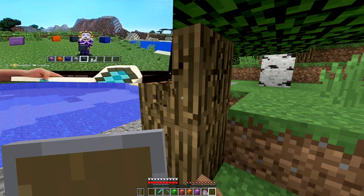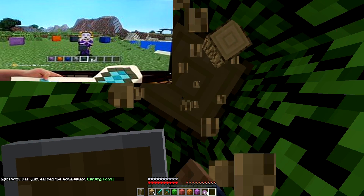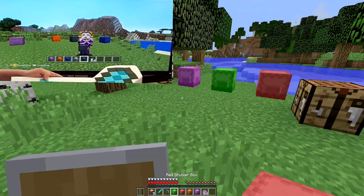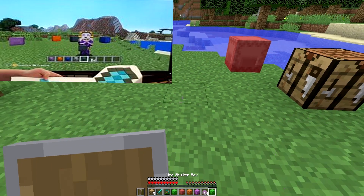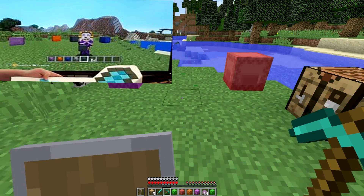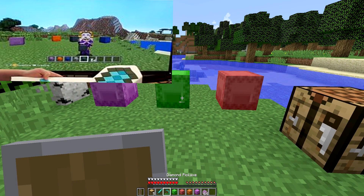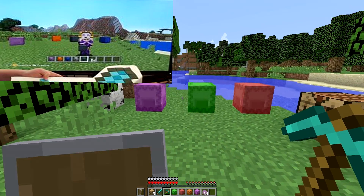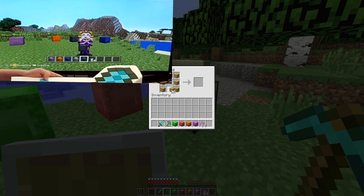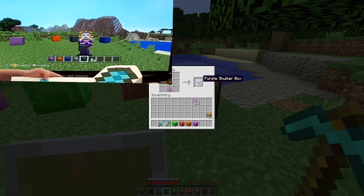Next up we have Shulker boxes, which are now confirmed. Shulker boxes are a storage device, similar to a chest or ender chest. You need a chest to make a Shulker box - you surround the chest with Shulker shells and that gives you a Shulker box. What makes it special is you can store items in it and when you break it, the items stay inside. So you can place it, put things in, break it, and when you place it again the items are still there - kind of like a portable backpack. You can also get them in different colors from the Shulker mob.